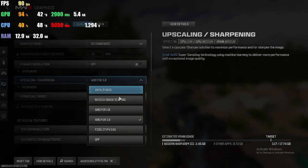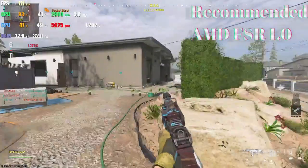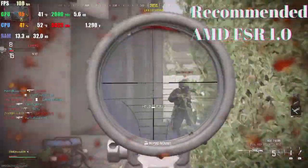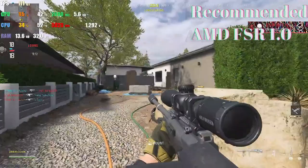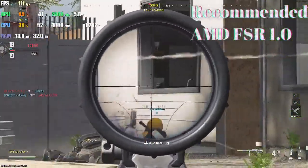If you guys want to see any other game, feel free to put it down in the comments. What we are doing in this video: we are going to do the recommended settings by Call of Duty, we are going to do FSR 1 and FSR 3 and see which one looks better. We're going to start with FSR 1.0 for the first half and go to 3.0 in the second half.